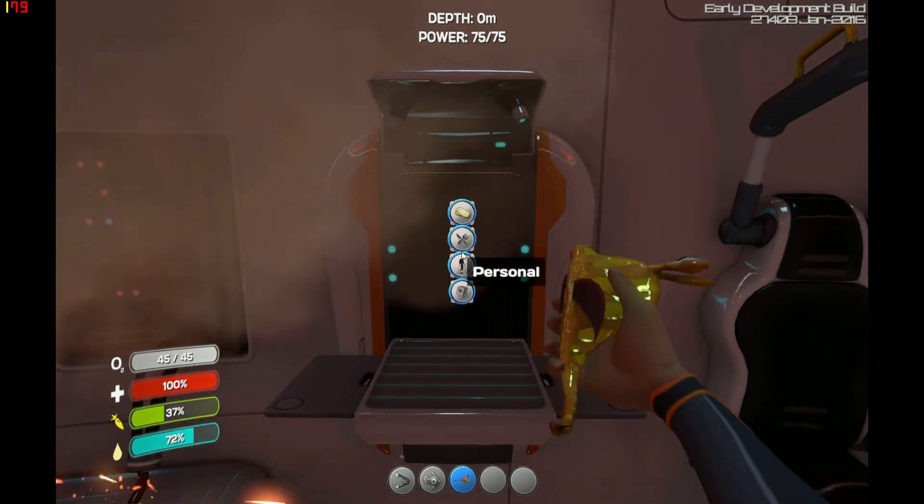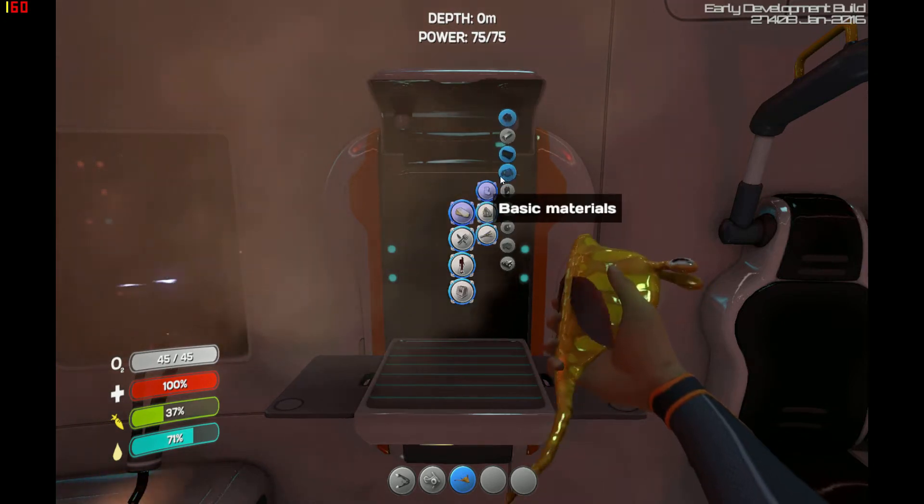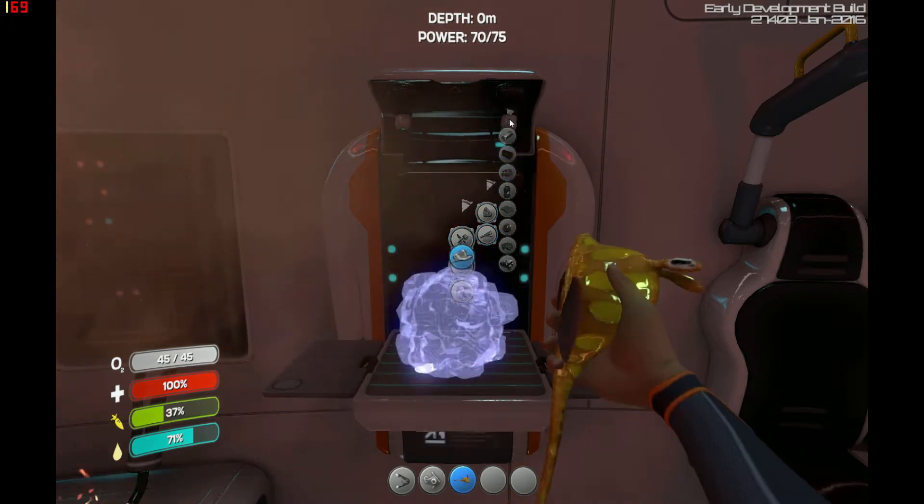Fabricators — you can actually build these later on. Use it to break down the resources you've picked up. So all the metal I've picked up I can make titanium out of.